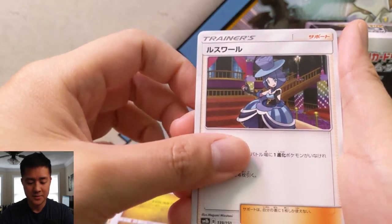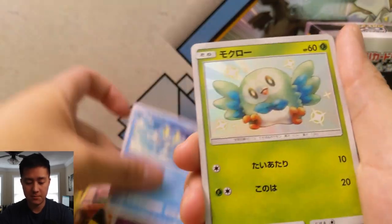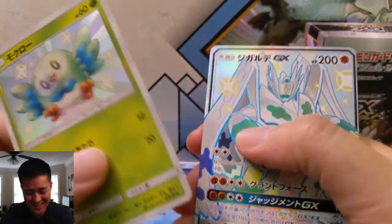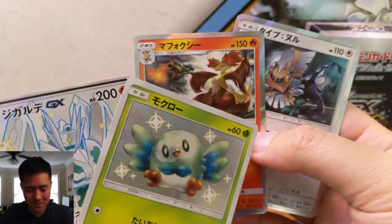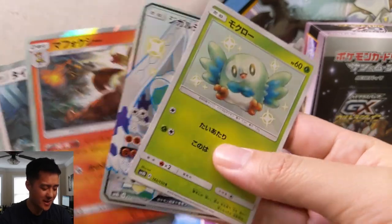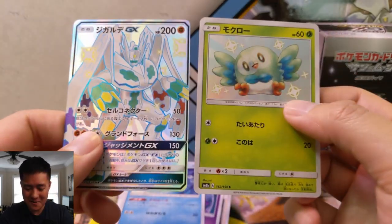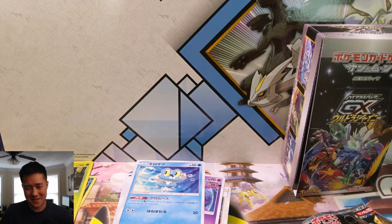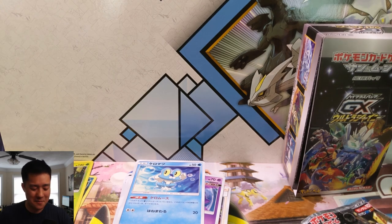Last pack: Mysterious Treasure, Alolan Exeggutor, and then — a Shiny Ralts! What just happened?! So we avoided catastrophe, guys. This part was way out of order. We clutched up — imagine buying a random booster pack and getting two shinies! So that saved us emotionally. We got our two SRs in Riolu and Ralts, which I do like the Ralts. And then a Zygarde as the SSR, which is one of the better ones — above average as far as SSRs go. Very happy with that opening.